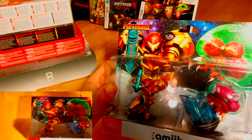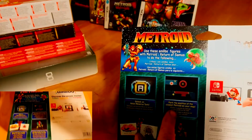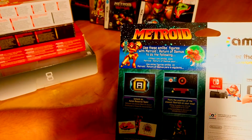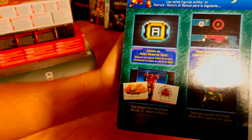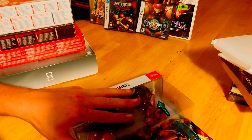Samus and Zero Suit Samus amiibos are also really awesome. These unlock a reserve tank, this one basically helps you with the map, and then this unlocks some custom artwork. And then also one of them unlocks a fusion suit — it kind of looks like the fusion suit but it kind of doesn't. So let's go ahead and open these up and get to that question of whether this thing really is as squishy as it was advertised, because they actually did advertise that it was squishy. So if it's not, I'm going to be kind of pissed off.